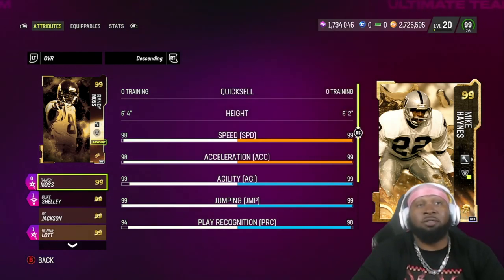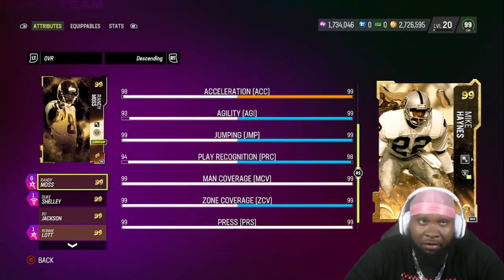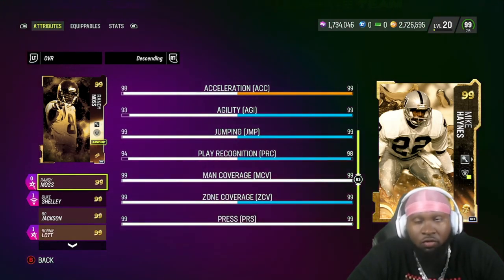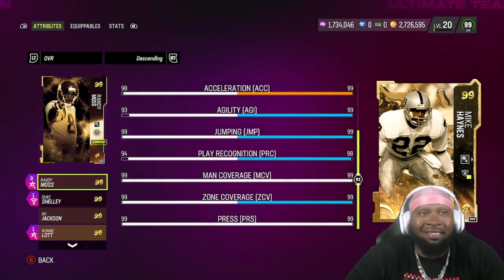Mike Haynes comes in at six foot two with 99 speed, 99 acceleration, 99 agility, 99 jump, 98 play recognition, 99 man coverage, 99 zone coverage, and a 99 press. Obviously Mike Haynes is an absolute dog, and here's what we're looking at for No Fly Zone.